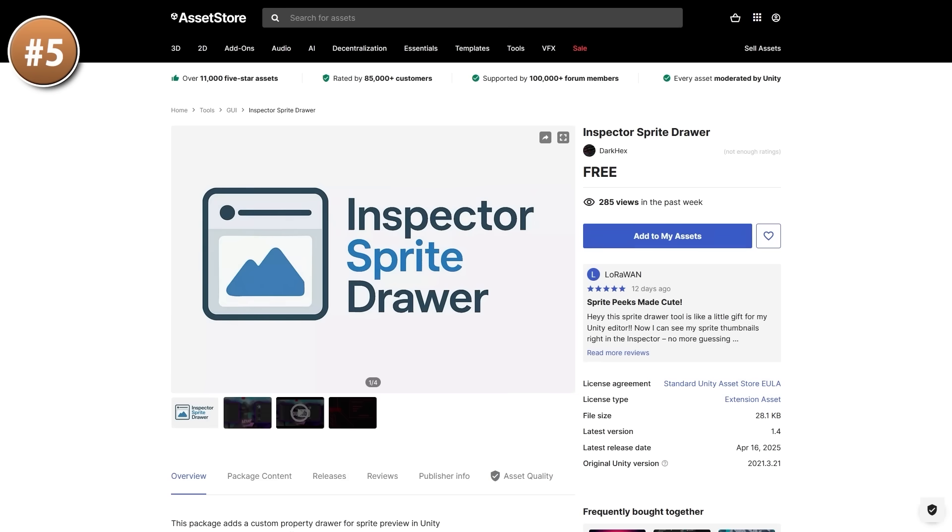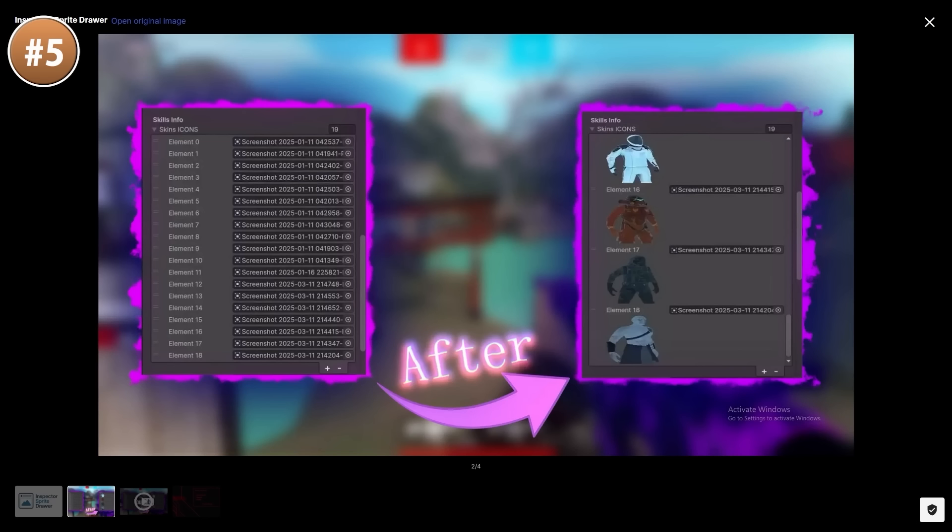Next, for a simple but potentially quite useful tool, here we have the Inspector Sprite Drawer. This one does exactly what it says — whenever you have a field that is a sprite field, it automatically showcases a preview of that sprite field. This one is very simple and super useful if you have tons of exposed fields for various sprites.